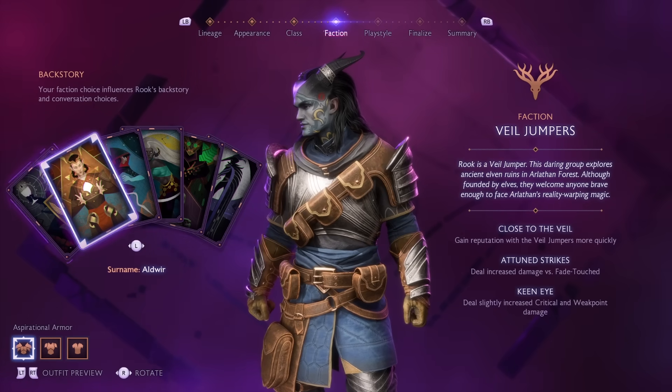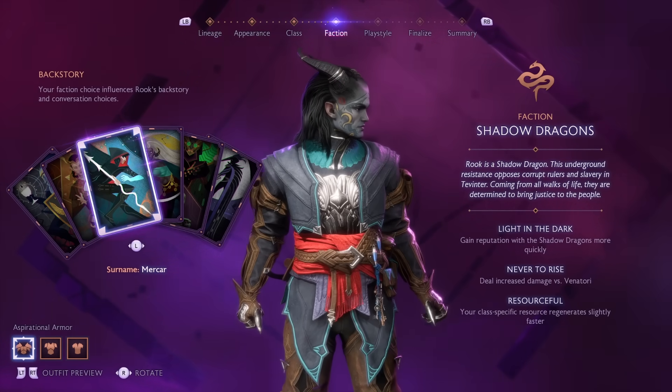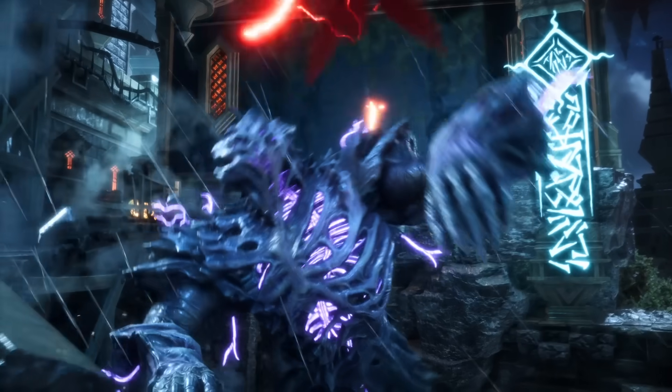Creating your character isn't just about how they look, but who they are. You can pick different factions and backstories for yourself, which will change how the story unfolds and how other characters will interact with you.